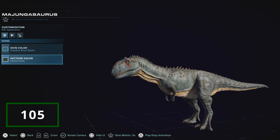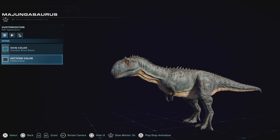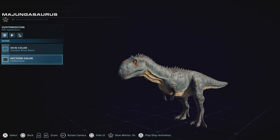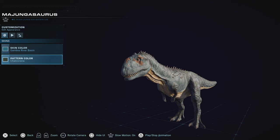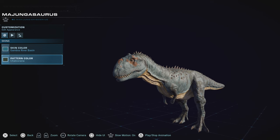Much like Mudiborosaurus, Majungosaurus falls flat for me due to forgetfulness among other carnivores. This is a shame, because Majungosaurus is such an underrated dinosaur, being the only one we've gotten from Madagascar in both games. Unfortunately, due to it not feeling really unique among them, it just doesn't win for me in this game. It also feels like it's reusing bits and pieces of others, with its calls being basically a mix of Ceratosaurus and T-Rex.